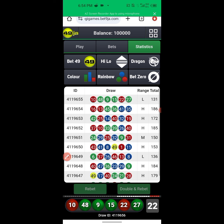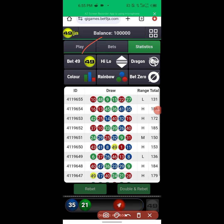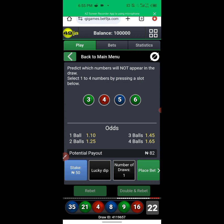Guys, I keep posting new strategies. Just go to the comment section and drop 'Victor Casino, I want you to work on a particular option' — whether it's Bet 49, Hi-Lo, Dragon, Color, Rainbow, Bet Zero — any of them. Drop it in the comment section and I'll do a special video for you. Now this is exactly what I was waiting for — we have our very first loss. The first loss is on draw 56.